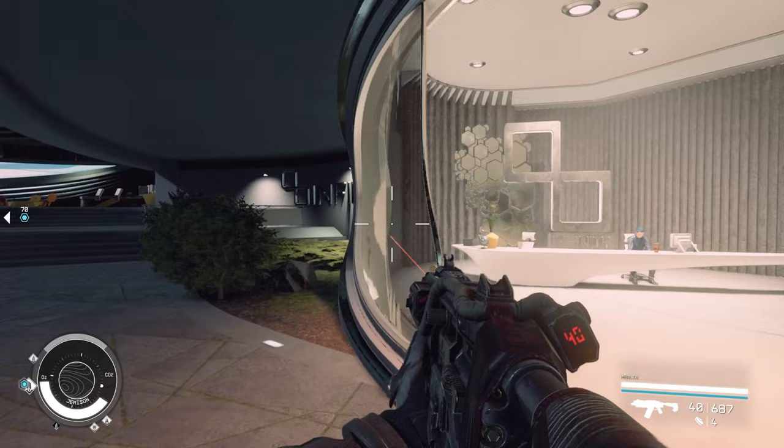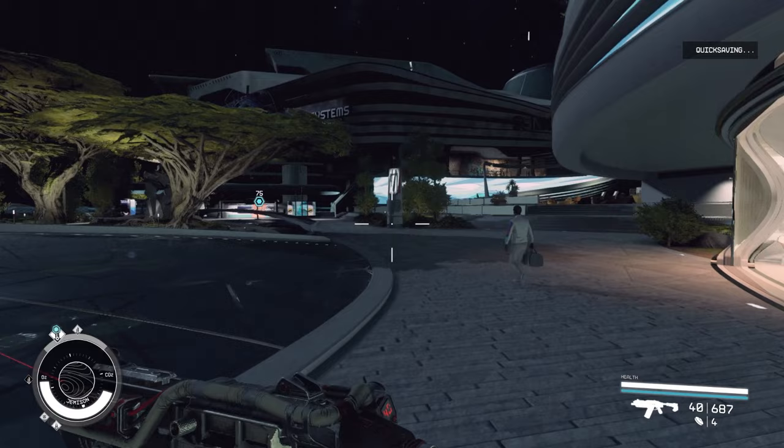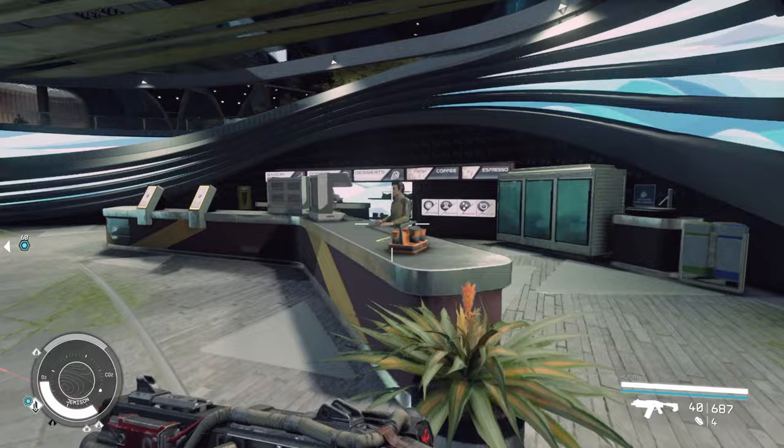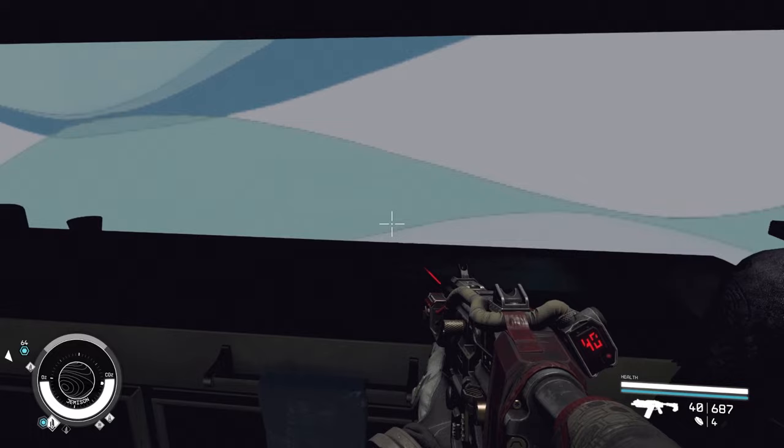The next thing to talk about is your bounty, which is pretty much like a wanted level. We're going to quick save first, then try stealing a few things. These coffee bags have a little red square next to them, which means picking them up counts as stealing. Let's steal and see what happens.